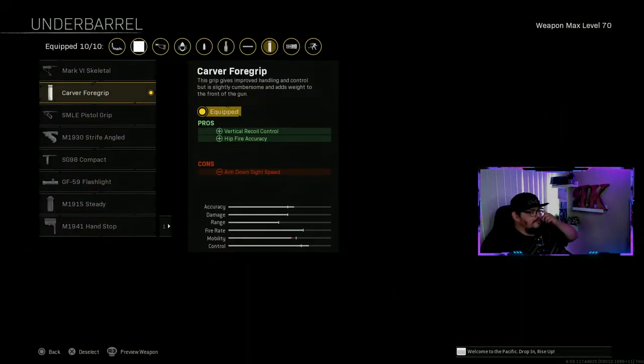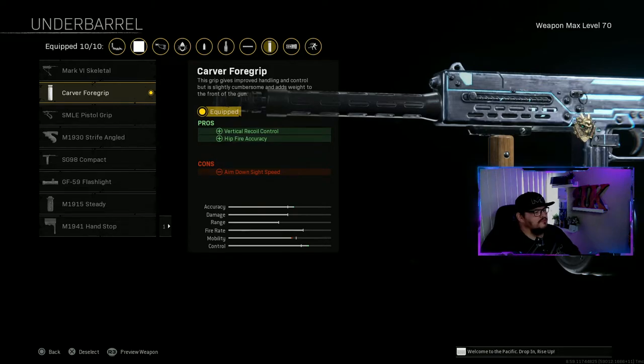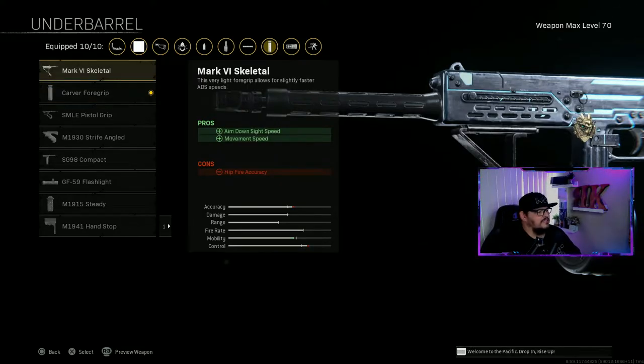Underbarrel I'm using the Carver Foregrip. Pros: vertical recoil control and hip fire accuracy. Cons: aim-down-sight speed, which is not that bad. A different option you can use is the Mark VI Skeletal, which helps with aim-down-sight speed and movement speed, but cons hip fire accuracy.